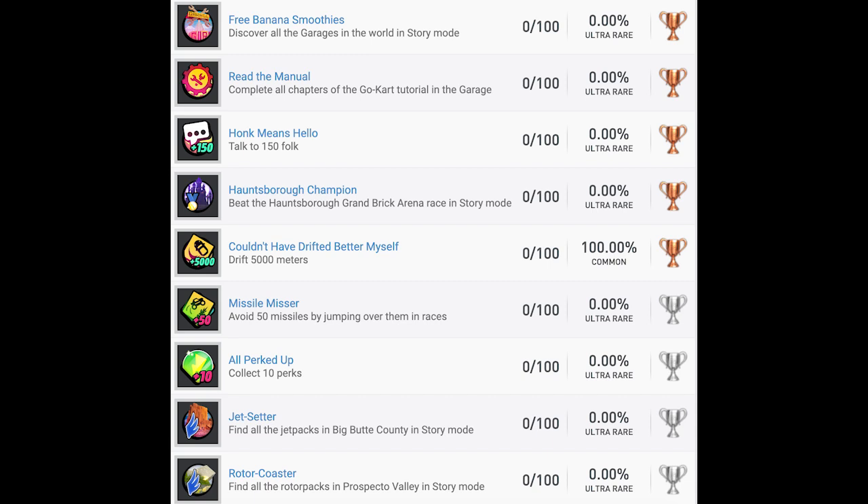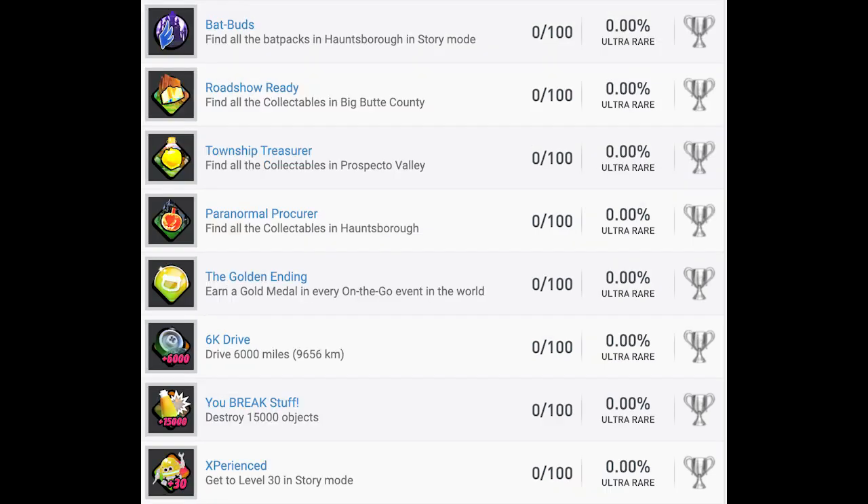Now on to silver trophies. Missile Misser — avoid 50 missiles by jumping over them in races; seems a little bit grindy. All Perked Up — collect 10 perks, probably not too hard depending on the requirements. Jet Setter — find all jet packs in Big Butte County. Rotor Coaster — find all rotor packs in Prospecto Valley. Bat Buds — find all bat packs in Hauntsboro. So three collectible trophies there. There might even be a collectible detector in the game like a traditional LEGO game, and I'm sure there will be plenty of guides out there.